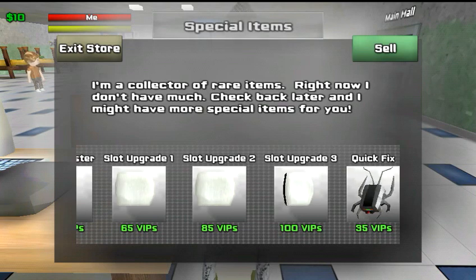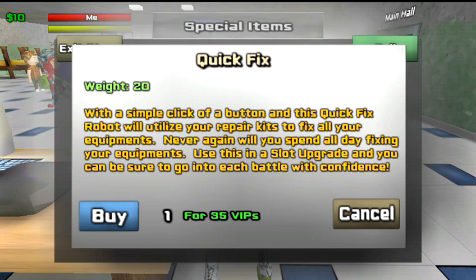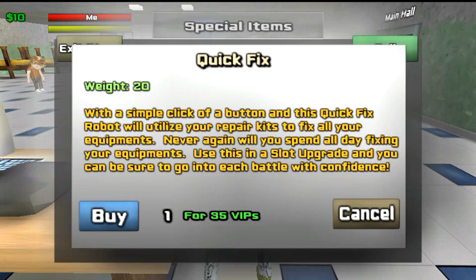Right here you have the quick fix robot — with the touch of a button you'll fix all your armor and weapons. It gets very tedious to do it manually. Some people prefer this, but I do it manually so you don't waste points. Basically, one repair kit fixes 50 points on a piece of armor or weapon, but if you use the quick fix and your item only needs three or four points to be at full health, you waste the other 47-48 points. It's good in a fight, but I prefer repairing manually — even though it's more tedious, you save a lot of money that way.